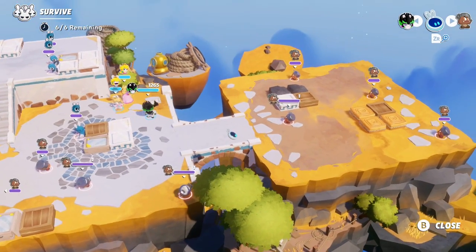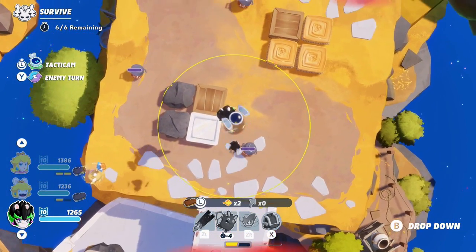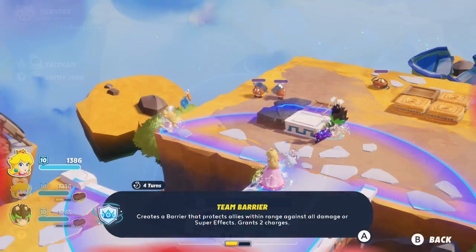Then I led the party to this nearby zone with a lot of Goombas using team jumps, and reinforced the team's defense with Peach's Steam Barrier ability.